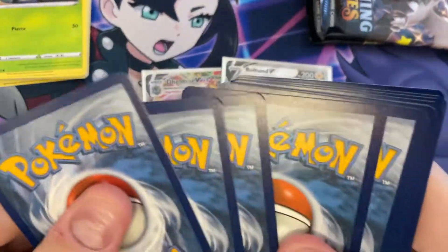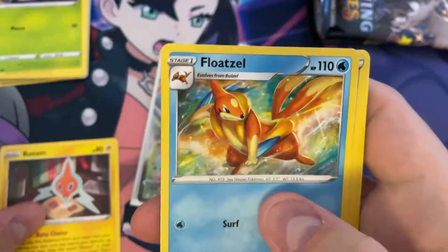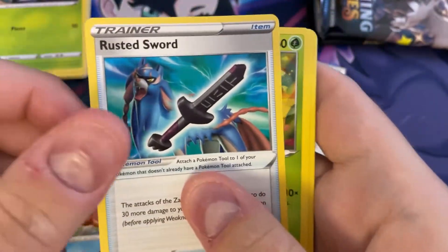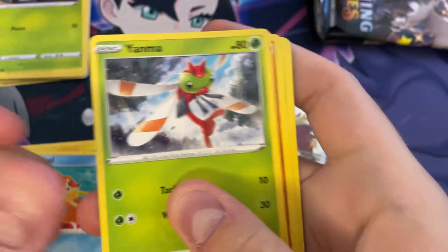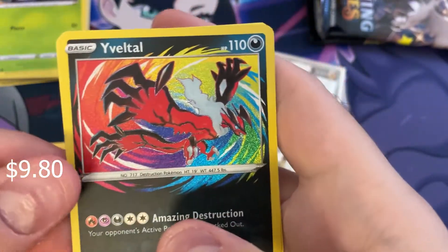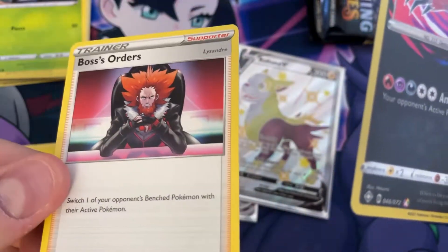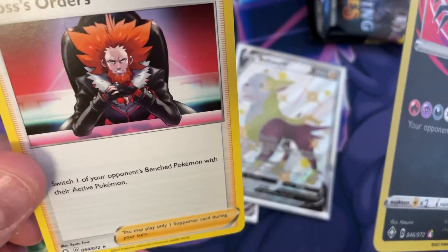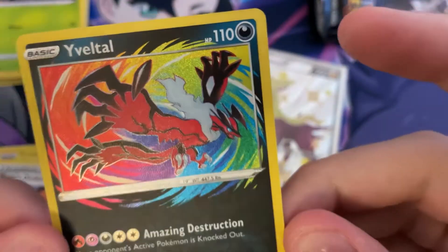Third pack — got Psychic Energy, a Rotom, Floatzel, Rusted Sword, Versacean, Grookey, Bweezil, Yenma, Trapinch, Shinx. And an Amazing Rare Eevee — that's going to be worth a pretty penny. And then Boss's Order as our rare. Not bad. That is awesome.